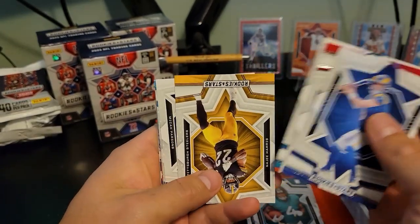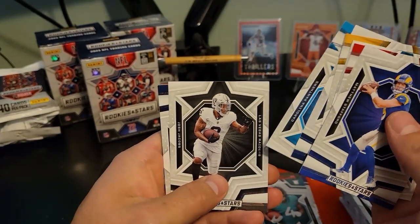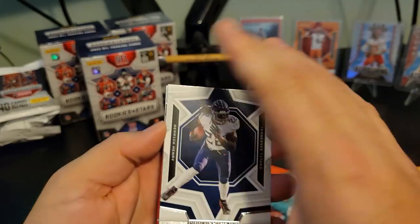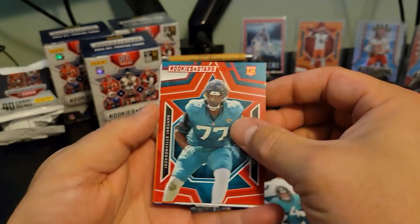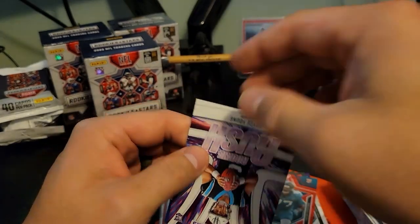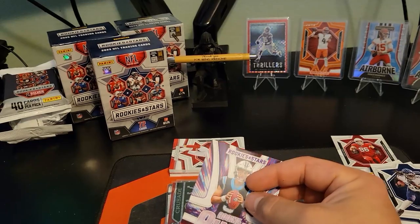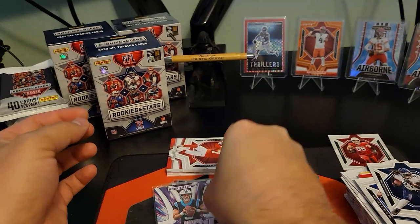Desmond, Travis Etienne, Najee Harris, Micah Parsons, DJ Chalk, Derrick Henry. We got another red — Anton Harrison, DeAndre Swift on the Man in Motion, Bryce Young Rookie Rush, and Dalton Kincaid.